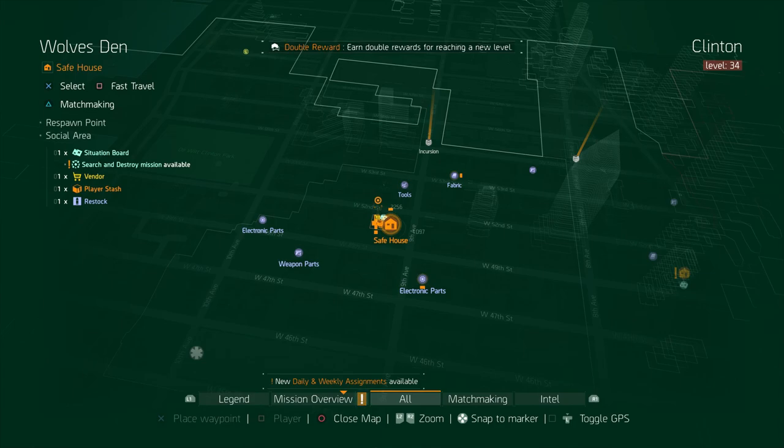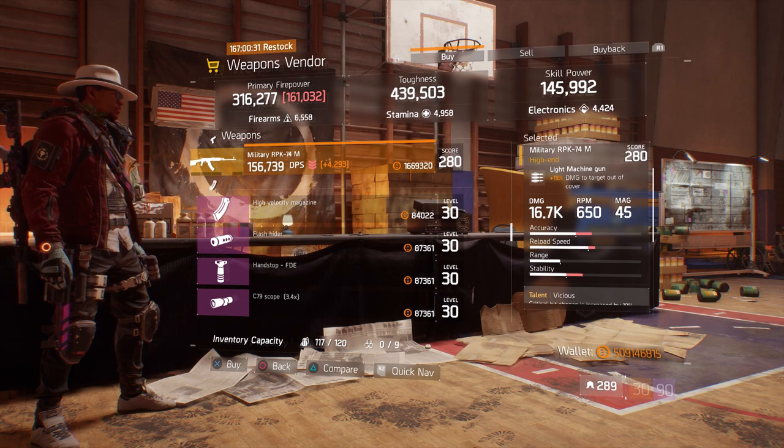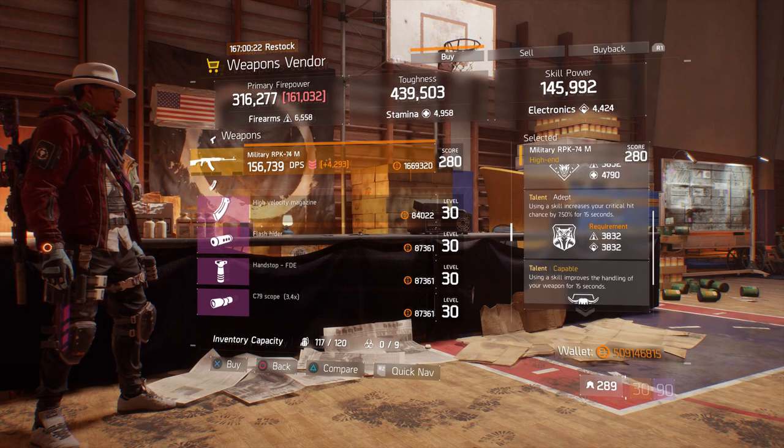For our next gear items, we're going to head over to Wolf's Den. Here, the weapons vendor has a Military RPK-74M with a gear score of 280. It has 19% damage to targets out of cover, and the talents it has is vicious, adept, and capable.